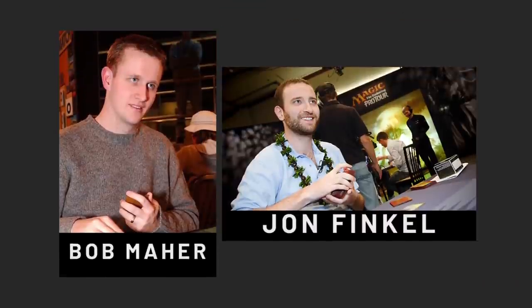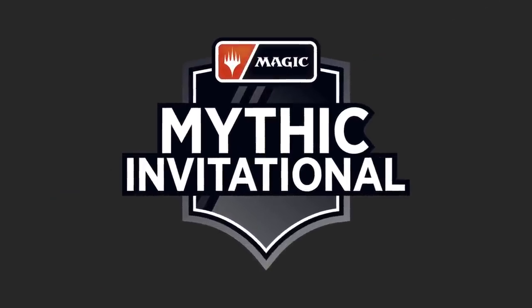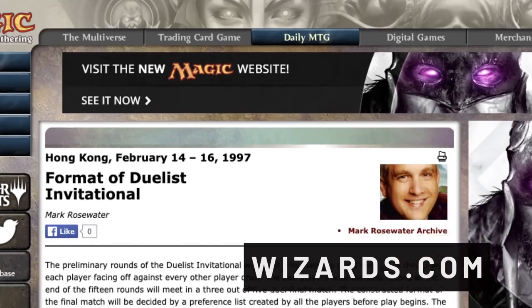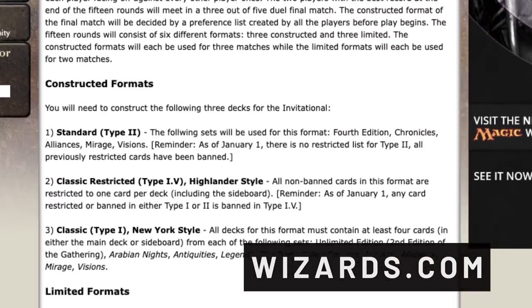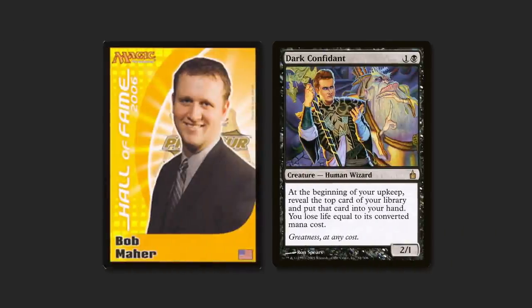It's another deep dive on stuff that happened 20 years ago. Way before Magic Arena existed, the original Magic Invitational brought a handful of the game's most popular players to compete in a tournament featuring some wacky formats. The prize? You got to help design a Magic card, and that Magic card's art would feature your likeness, which is the sickest prize ever. Money comes and goes, but your face on a wizard square? That is forever.